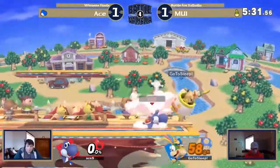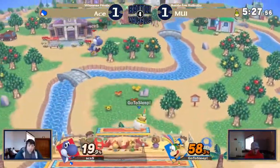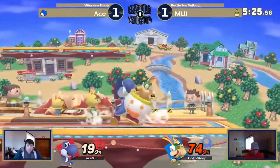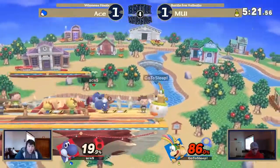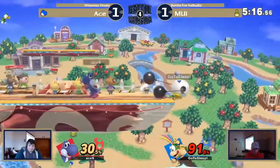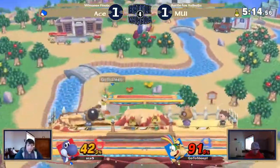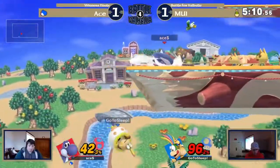This is so important right now. It is very important — whoever takes this game I would say would probably take the set, just because these players are so close. But once you're up, the nerves do get to you too. I know Ace does get nervous quite often. Both these players do, and when they get nervous you do see some fatal flaws in both their play styles.